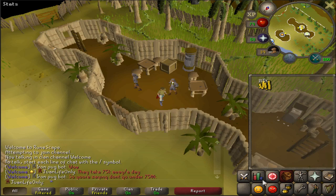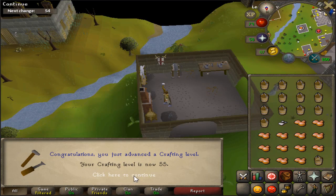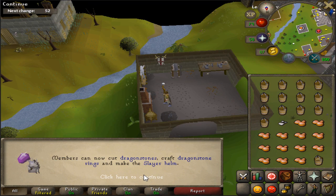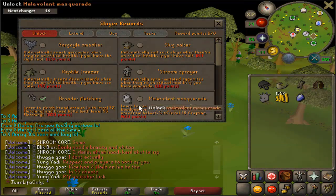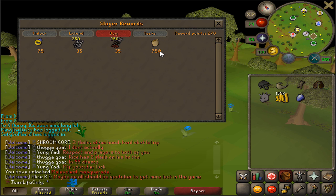I am halfway done with my crafting supplies and I'm now 55 crafting, so I can cut dragonstone and make myself a slayer helmet. Let's go ahead and unlock the slayer helm right now. I need to get around 500 points for the face mask, but that's okay - I almost have a hundred tasks completed coming up, so that's gonna help a lot.